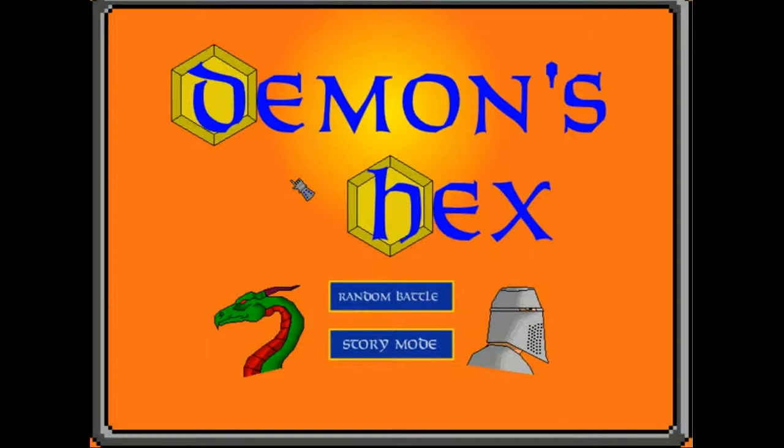To start off, this is our working title screen. We're keeping it simple at the moment because we're really working on the gameplay. Here's the game's name, Demons Hex. You can see by these little hexagons that this has something to do with hexagons. There are also two options here, mostly for convenience sake. We've got the random battle, which takes you straight to battle mode where the core gameplay will be, and a story mode, which I'll show you a little bit later. It doesn't have much going for it at the moment — it's just a placeholder until we can build the story mode into the game.